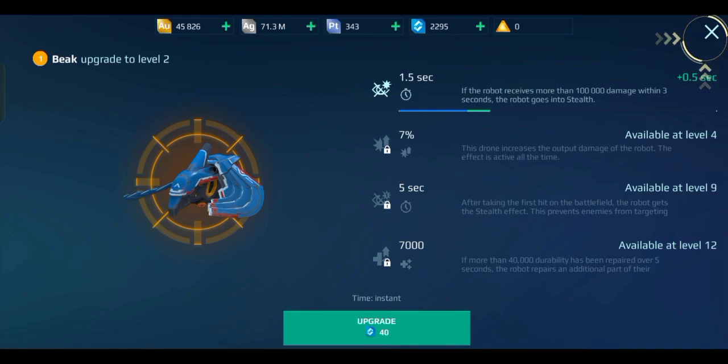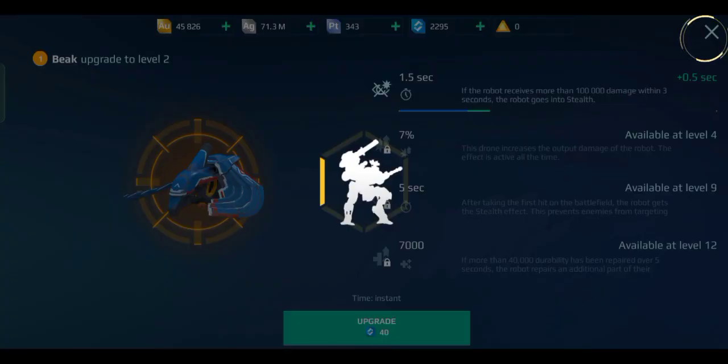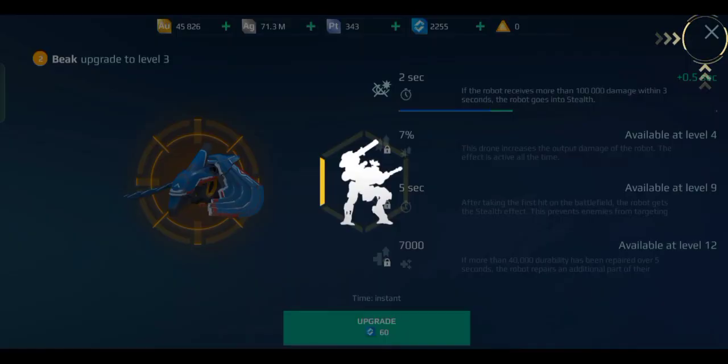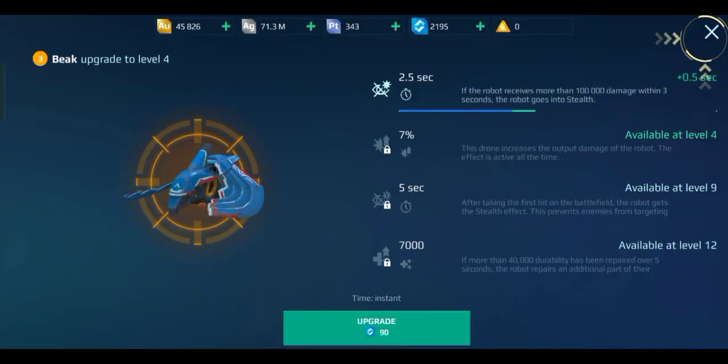Stealth after your first hit — rockets the stealth effect. More than 740,000 devices prepare for five seconds for an additional boost to durability. Oh my god — I need to upgrade to get my stealth now? The on-first-hit ability — that sucks. If the robot receives more than 100k damage within three seconds — what robot do I even own that can take 100k damage in that short amount of time? I guess the benefit is the seven percent damage bonus all the time, so that's fine.